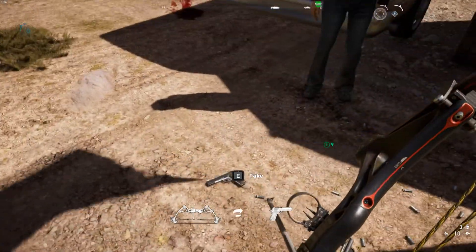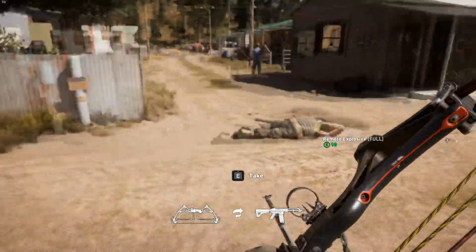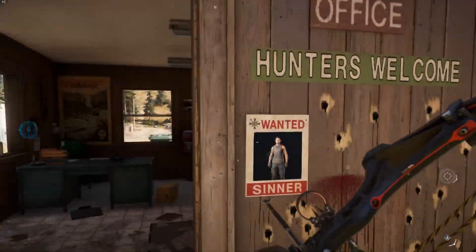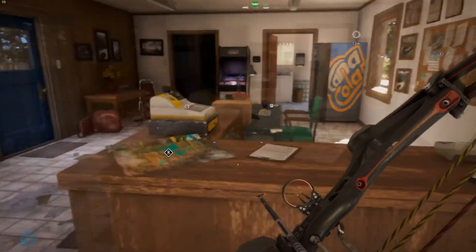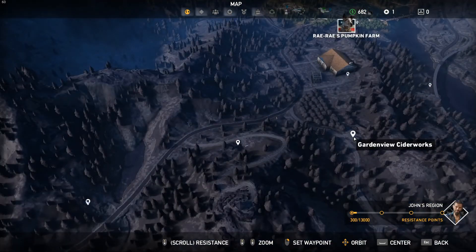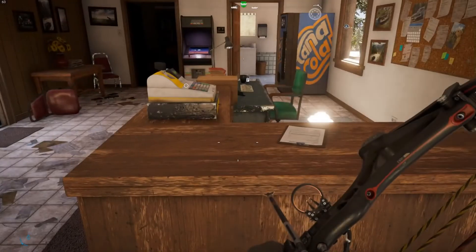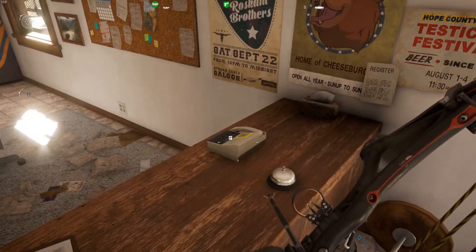Oh yes, getting some arrows. Alright, what do we got in here? 'Wanted sinner - one of this trailer park and the owners refused him. We need people like them.' Got a map here. I think that got us some stuff. Oh, just stole their money. Feel a little bad about that.